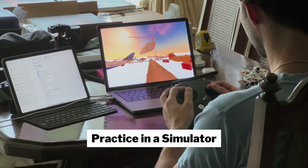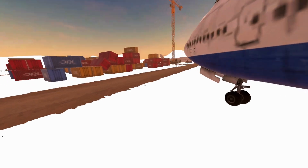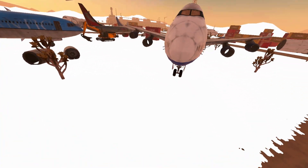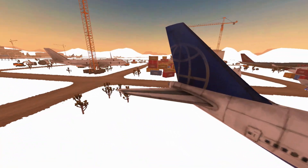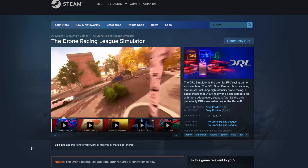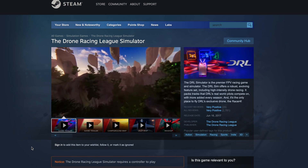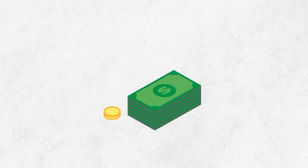Before you jump into flying FPV, it's a good idea to practice in the simulator first. It's a great way to get comfortable with the controls and learn the basic principles of how an FPV drone flies without risking crashing the drone. There are a number of simulators available, but some of the more popular ones include Liftoff, Velocidrone, and DRL. These simulators are designed to be as realistic as possible and can be a lot of fun to play around with. This is the best way to enter the hobby without investing too much money.